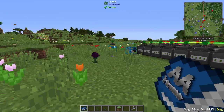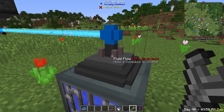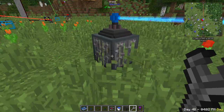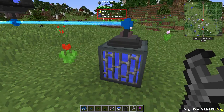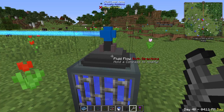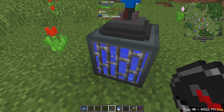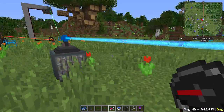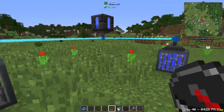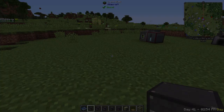The fluid laser relay is supposed to attach to any device with a liquid and transfer fluids between them — you set flow direction with a compass. Unfortunately, in FTB Beyond it doesn't appear to be working, either a mod bug or a pack issue, so fluid lasers are currently non-functional in this pack.